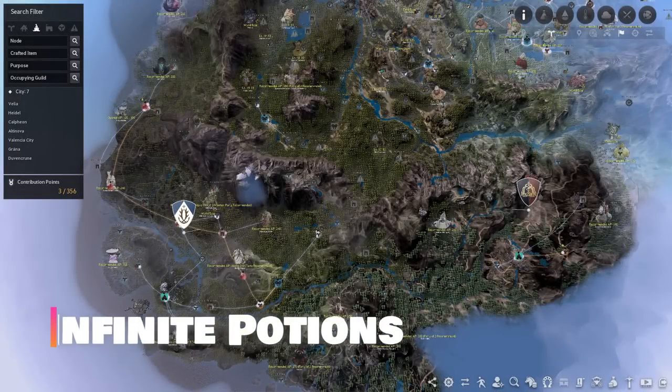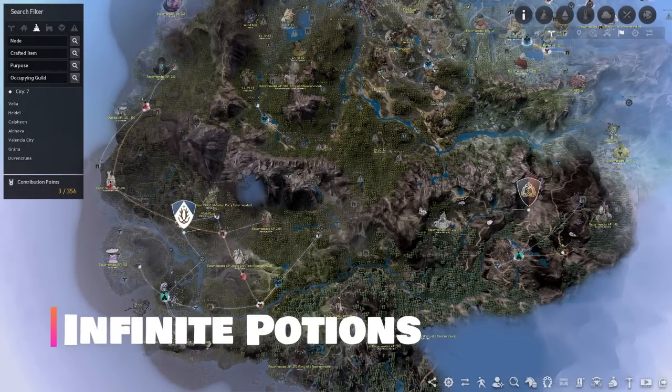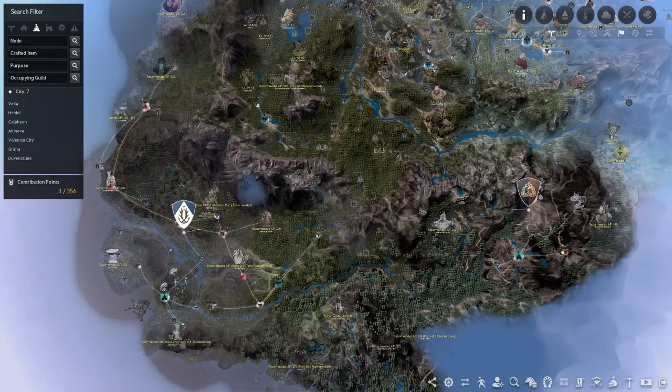Now let's take a quick detour from talking about money per hour and talk about the infinite potions. The Odore Spirit Essence and the Ornate Spirit Essence are some of the most sought after items in the game, and people will grind for them even if they're making really bad money per hour because those items are just so important. Let's go over them.